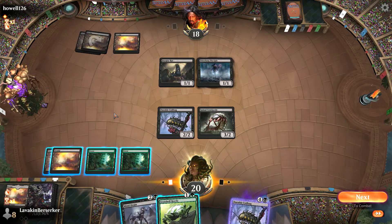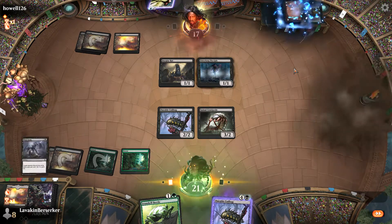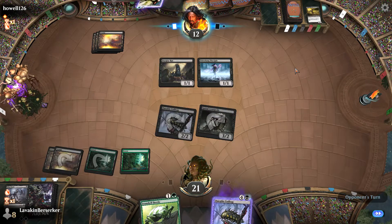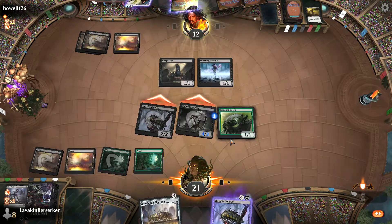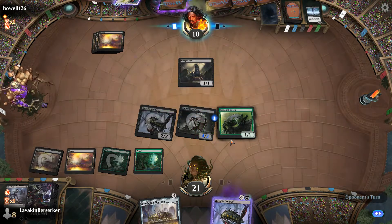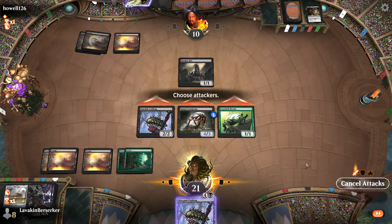I could play the Ironshell Beetle too, but I can Mind Drain him. Two can play at this game. He pitches Burglar Rats and a flashback card. He mills another creature — that's fine. Swing, he takes it all. He doesn't have a blue source yet, which is relevant. He foretold a card — probably the skull thing. I'll play the Ironshell Beetle and put a counter on the Centipede to make him bigger. He'll make me discard one card next turn and draw off it, but that's okay.